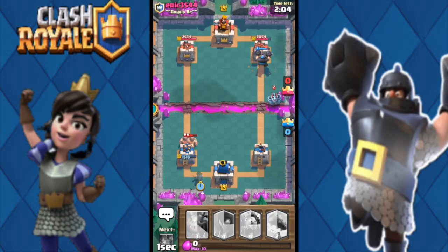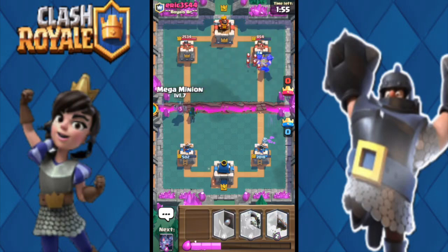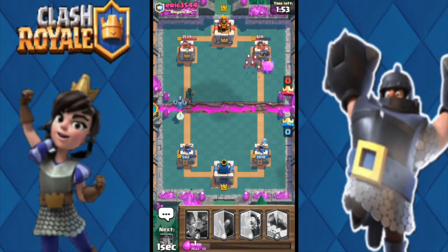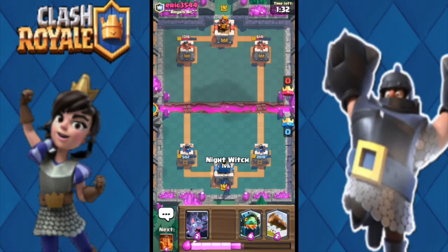Oh no — he has elite barbarians going the other way, that's a lot of damage. I'm going to take the left side; he throws a log on the right, I'm not worried about that. He throws bats too — I throw a mega minion to help the bandit, and now we have two straight pushes. Bandit's on tower, ice wizard goes down, mega minion gets one shot on his tower. We are leading this match!